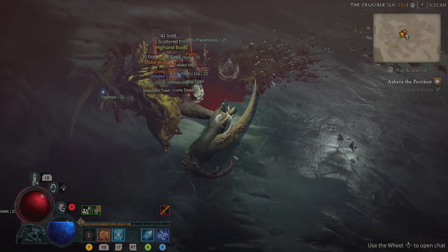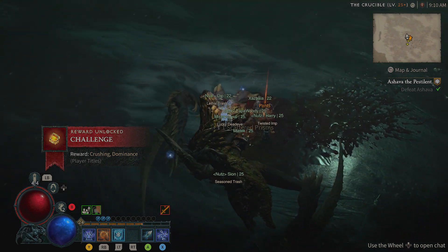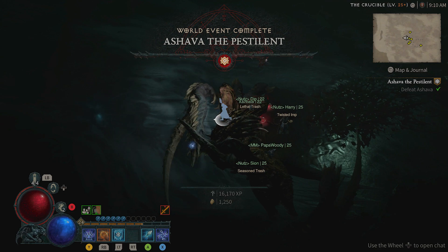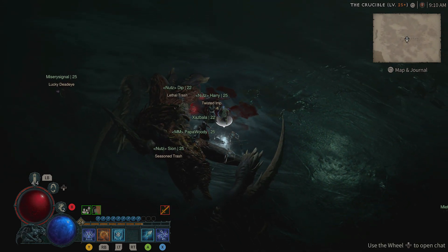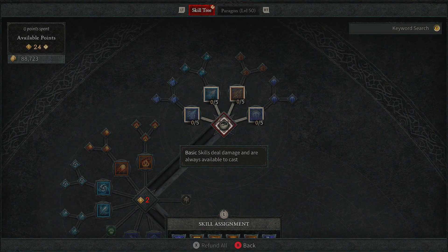First things first, I'm going to be showing y'all my build that I have with the sorcerer. This is how I easily defeated her, and I'm also going to be getting into some tips as well. Even if you're not a sorcerer, these are going to be extremely beneficial for you to take down Asheva. Stay tuned for the tips — let's go ahead and get into this build first.